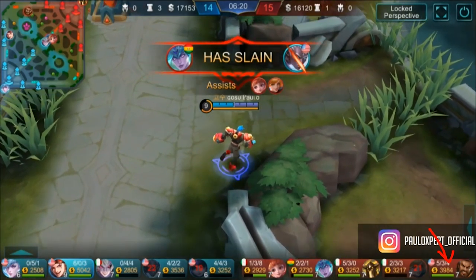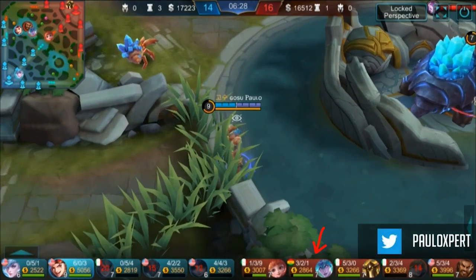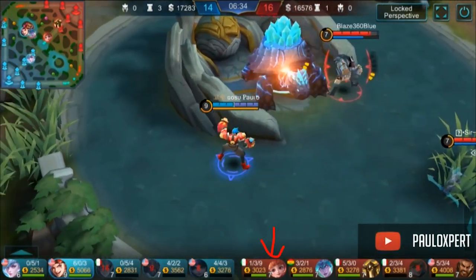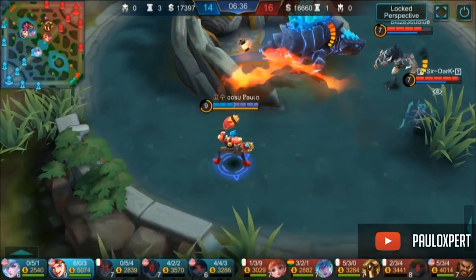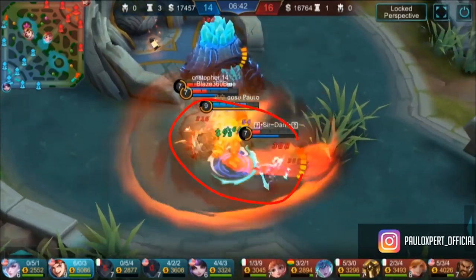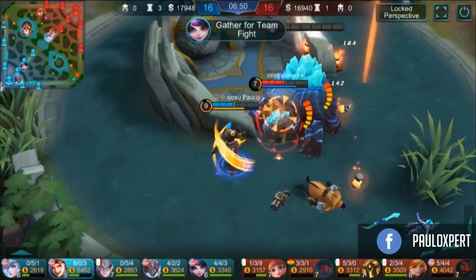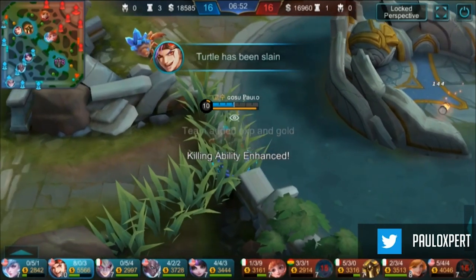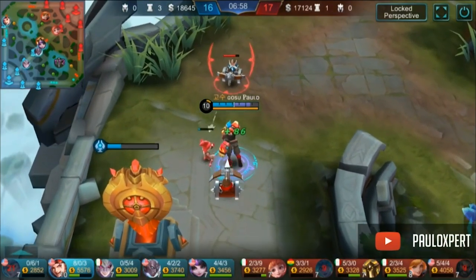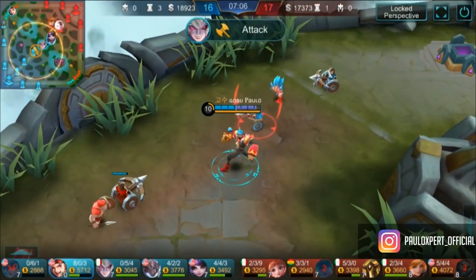Most likely you want to blow up next to a squishy target. Roger is hard since he has a dash, Fanny is hard since she has a cable, Karina is easier since she doesn't really have a dash though she is fast. Angela is easier to blow up as well. Look here — I'm doing a 2v1 and staying next to the two carries so that as soon as I blow up I'm right next to them and they get melted by my ult. That true damage is your main point of damage — it's kind of like a semi skill shot.